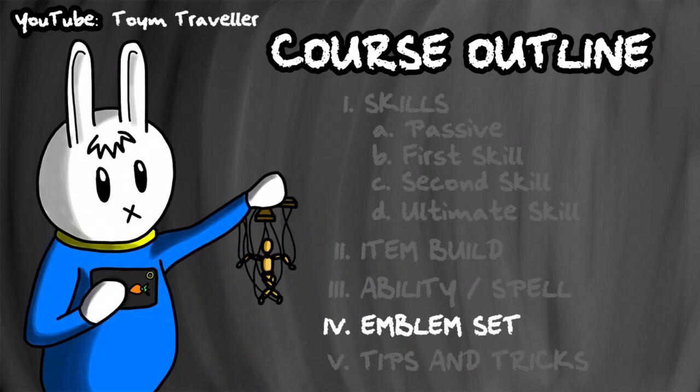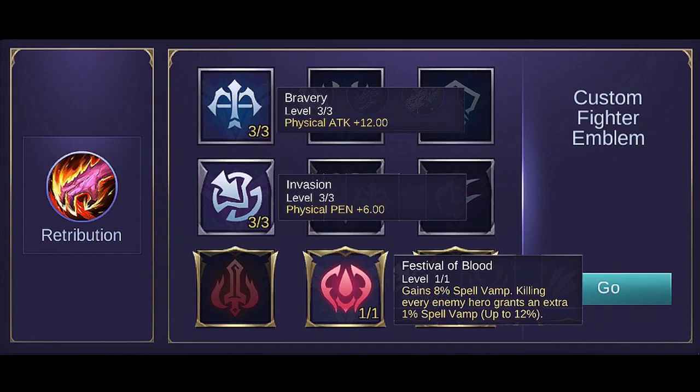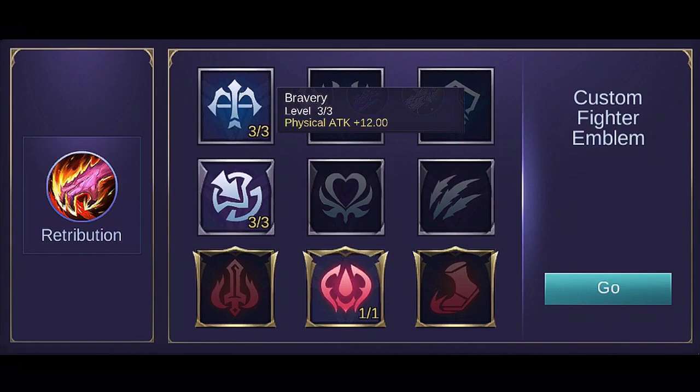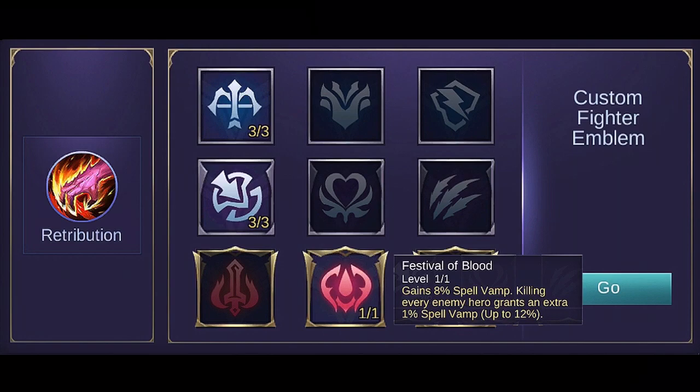In my opinion, the best emblem set to use is the Custom Fighter Emblem set. It provides extra stats according to your needs as a fighter. Set Bravery to max level for extra physical damage. Setting Invasion to max level will provide physical penetration, meaning higher damage on basic attacks and skills. Get Festival of Blood to be granted 8% Spell Vamp — killing an enemy hero grants an extra 1% Spell Vamp. The Spell Vamp is really helpful in early game since your skills will regenerate health for you, and it is not affected by anti-lifesteal items.